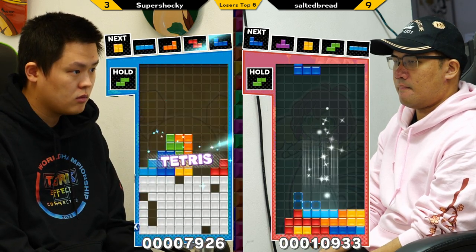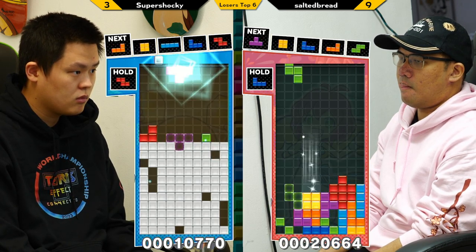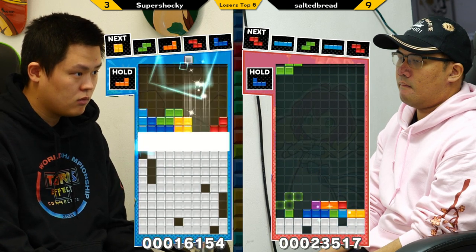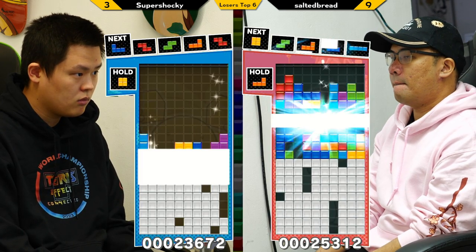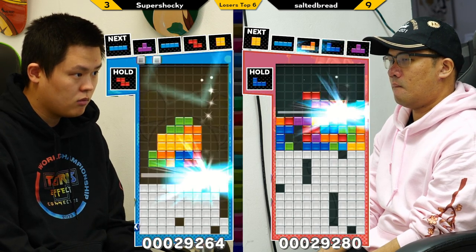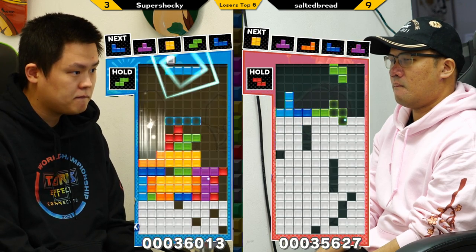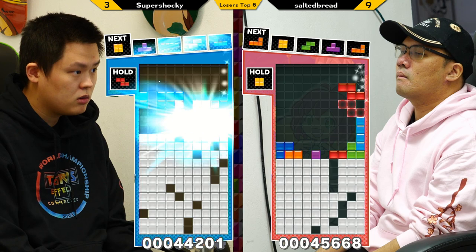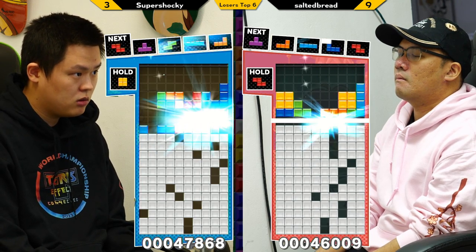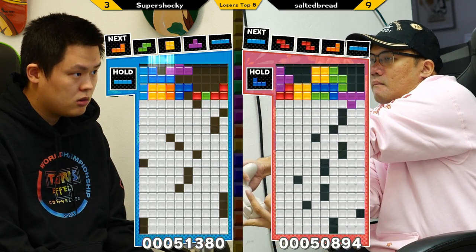At that point, Shocky was gonna eat another eight lines probably. That was fate. This is not a great misdrop from Salted — he's gonna have a little bit of a mess to clean up. And Shocky is Ren gaming again. Didn't really have enough to send much but had enough to block everything. Look at his garbage though — it's really not good. This Tetris might end it. Forced to cover a hole — that's it. Even he knows. He's like, you got me.